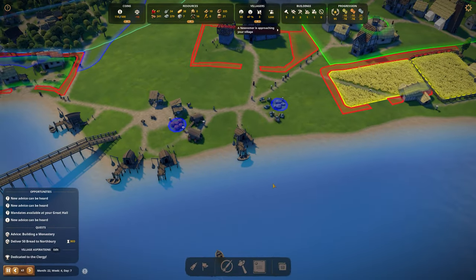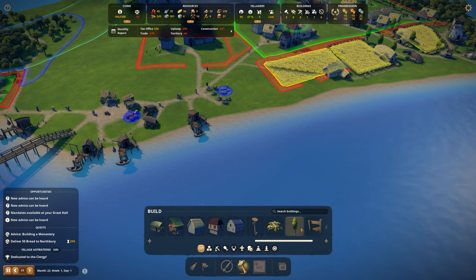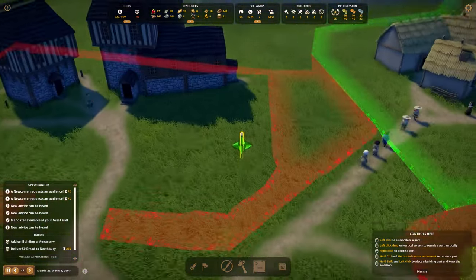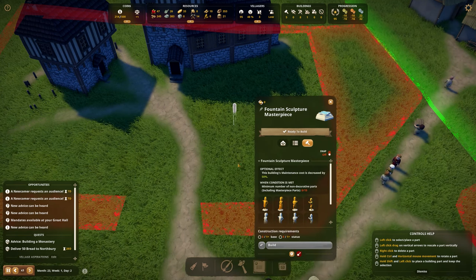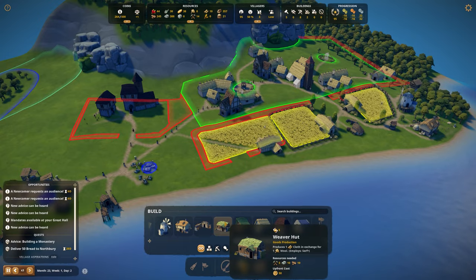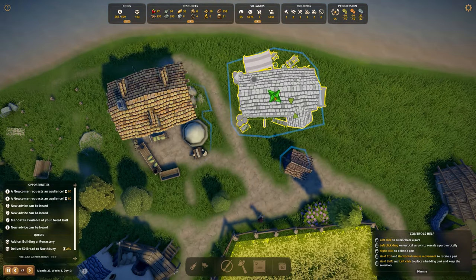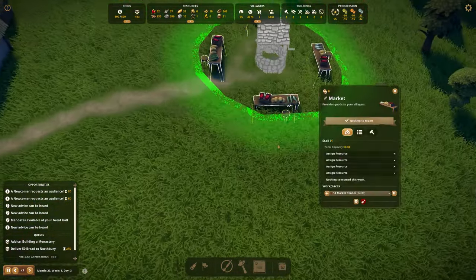We unlocked a cute little road sign we haven't built yet, and also a fountain sculpture masterpiece. But we don't have marble for the fountain, so that's not happening. We need a weaver hut once we have sheep so we can make clothing. Maybe the weaver hut can go here — it's a pretty tiny building and it would look nice.